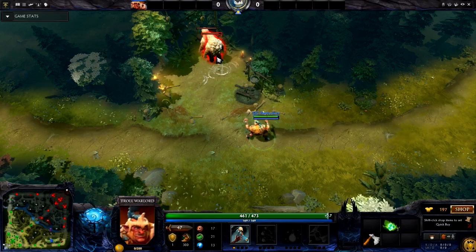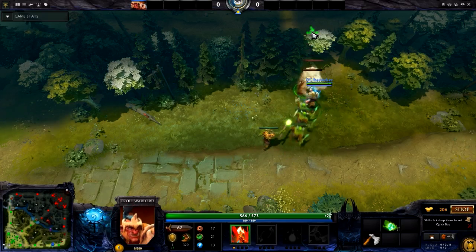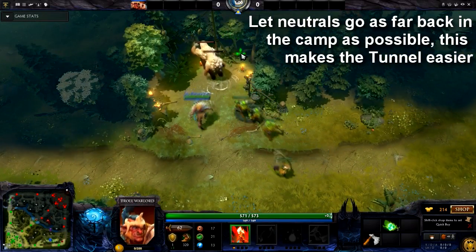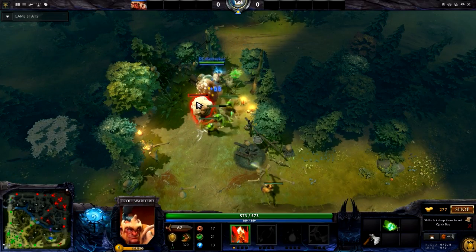Before we even make the first pull, we're going to damage the pull camp a little bit. 3 camp rotation allows you to clear through all 3 camps, provided your creeps survive. So the more free damage you can get on these neutrals, the longer your creeps are going to survive.